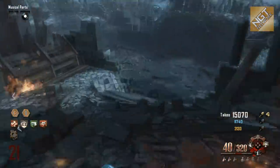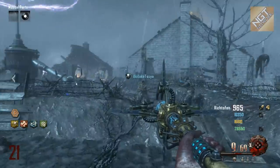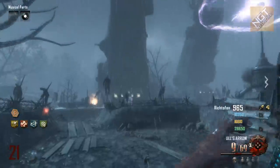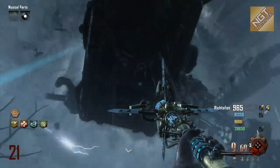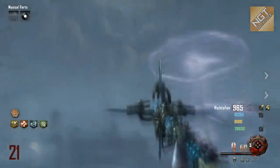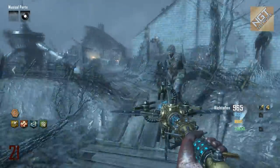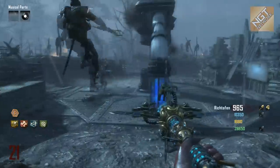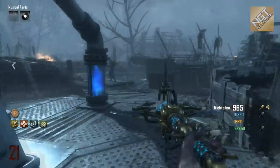The golden helmet is pretty cool — let's test it out. We're going to stand in the zombie robot's footprint and just let it stomp on us. The golden helmet prevents the robot from killing you when it stomps on you. Everything goes black the same as it would normally, but without the golden helmet you would go down and lose all your perks. With the golden helmet, it protects you — you don't go down and you don't lose any perks.